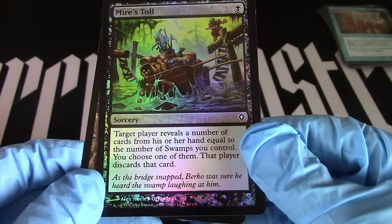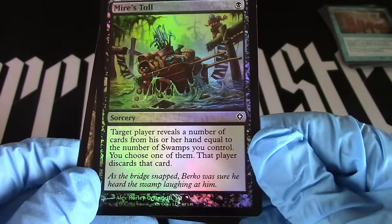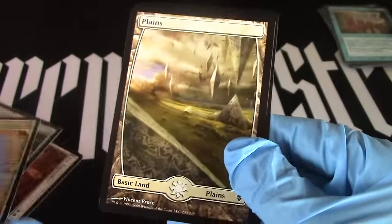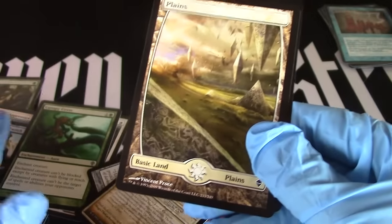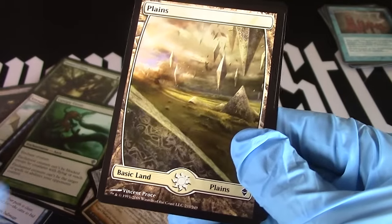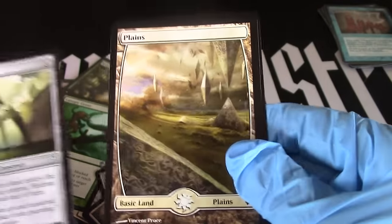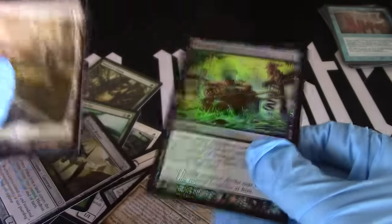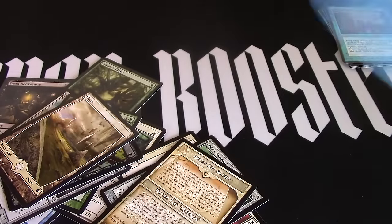Mirror's toll — it's shiny! Target player reveals a number of cards in his or her hand equal to the number of swamps you control. Wait, hold on — it kind of looks like the other artwork. Yeah, see, look — isn't that cool? Okay sorry, alright, well that's all I've got. Bye!